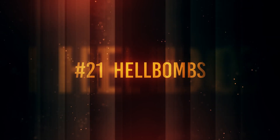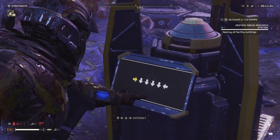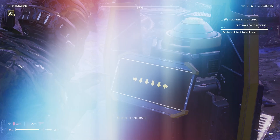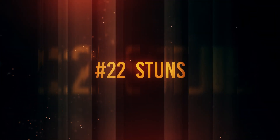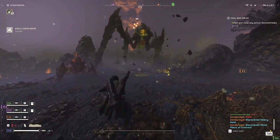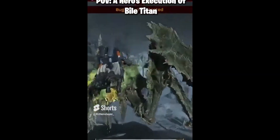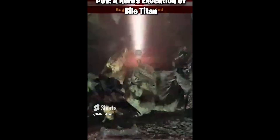Number 21: if you call in a hell bomb that requires activation, the enemies can destroy it before it actually goes off if you don't activate it. Number 22: stun grenades are best for buying time when you're under large enemies, such as the bile titan. Number 23: jetpacks are great for trick shots or escaping tight situations where you have structures around you.